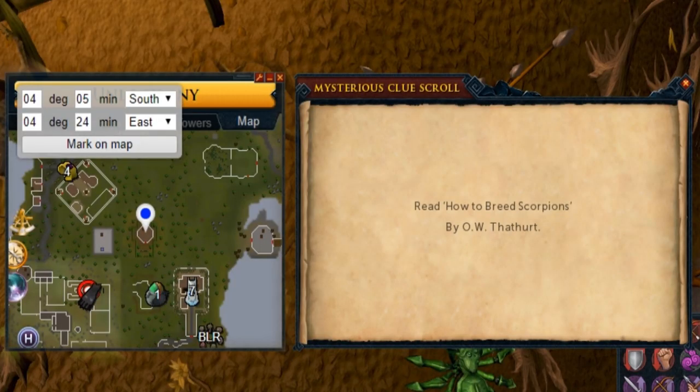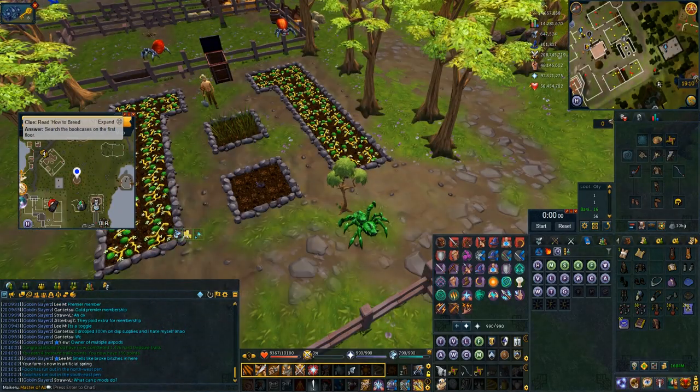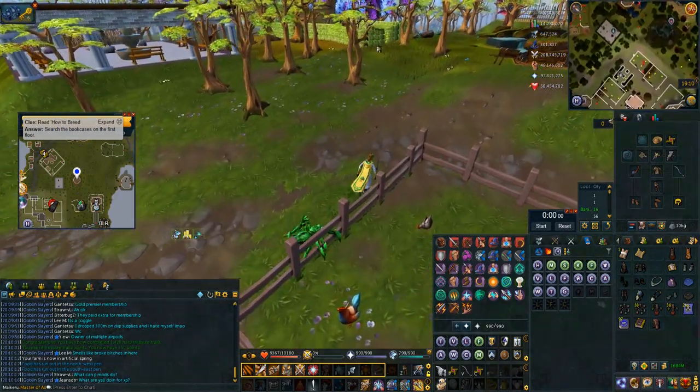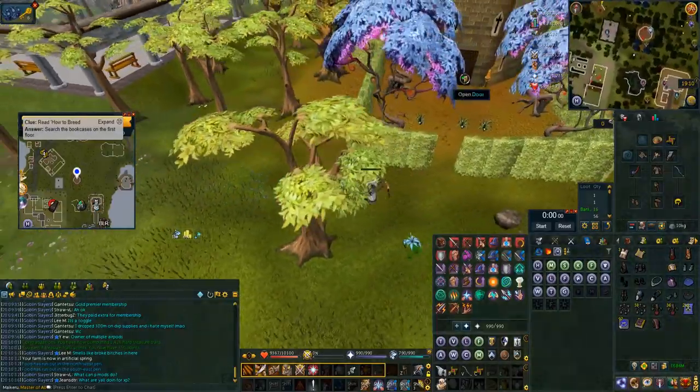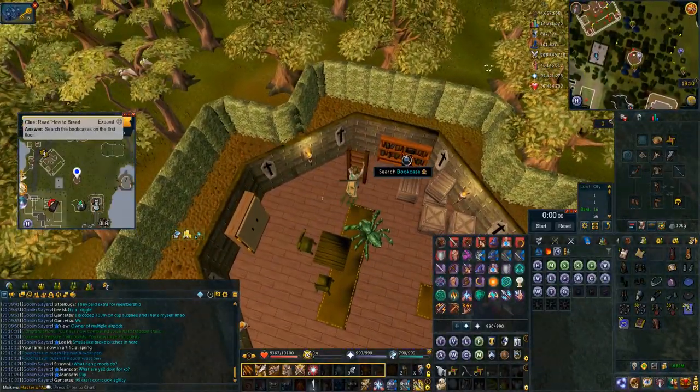This one is 'how to breed scorpions.' What I do is use the mana farm teleport in my spellbook that I've unlocked from the Ardougne tasks. Then I'll just surge and bladed dive towards it, go upstairs one level, and search that bookcase.